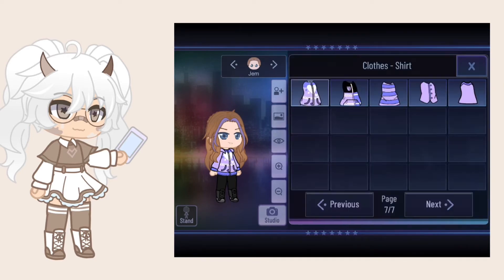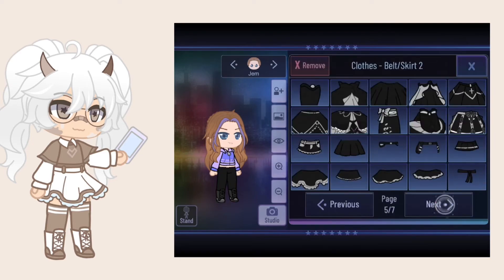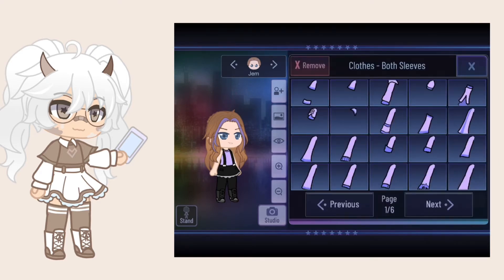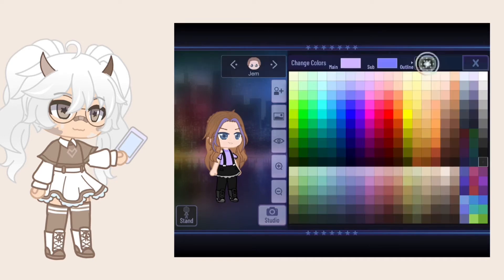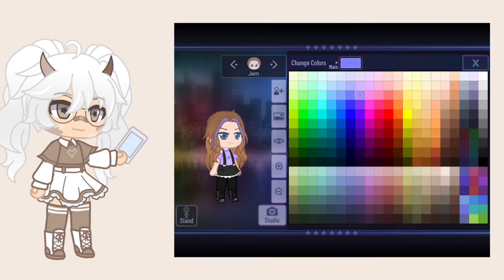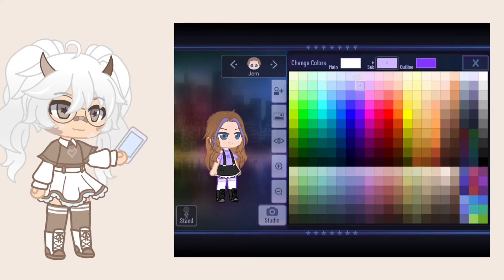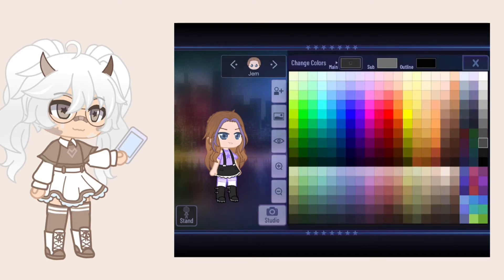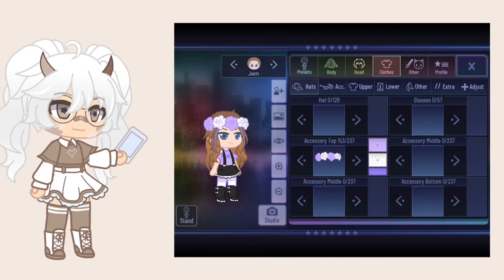Then it was time to move on to the outfit and I didn't really know what to do, so I just winged it mostly, but it ended up looking good. I decided to do an overall dress and off-the-shoulder sleeves just felt right. Then I gave her a star on her shirt because the more details the better — well, at least most of the time. I felt like it needed a little more so I added a flower crown and was done.